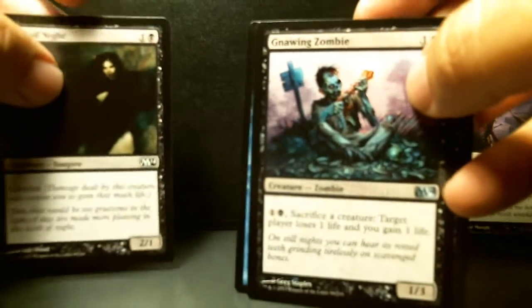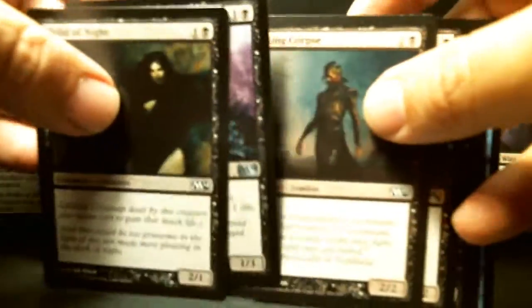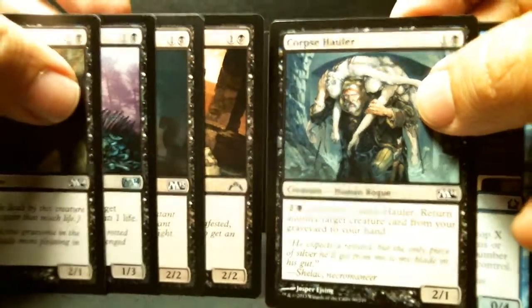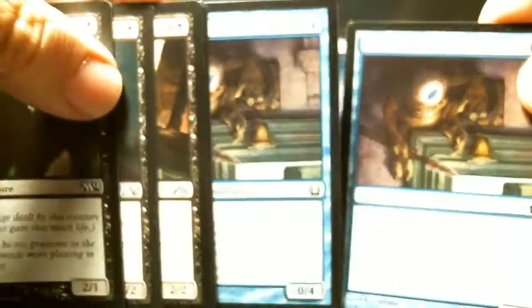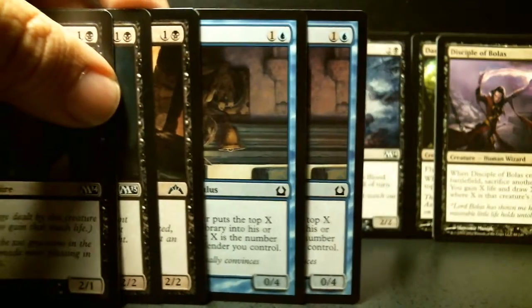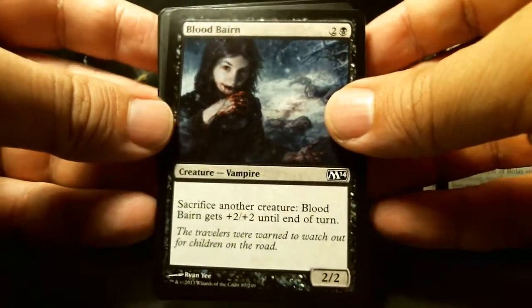Child of Night with lifelink, old-school Gnawing Zombie - target player loses one life and you gain one life, not bad. I've only got one Walking Corpse. All these two-drops are playable. Three-drop: sacrifice or return another creature card from your graveyard. Then the Doorkeeper is a milling card - there are two of them. The Drake is a 2/1 for three, very weak, I'm not going to use it.